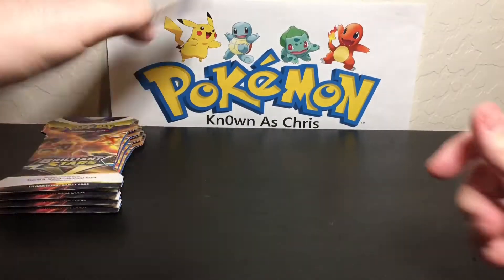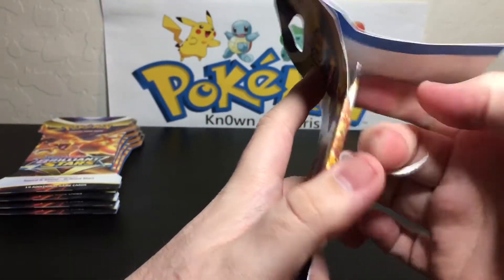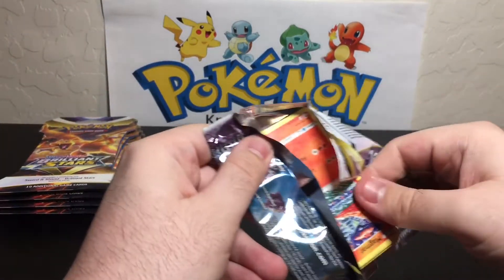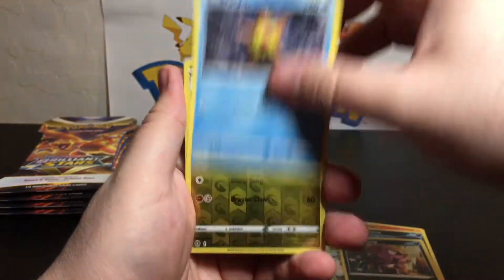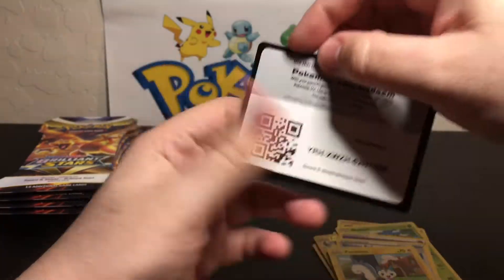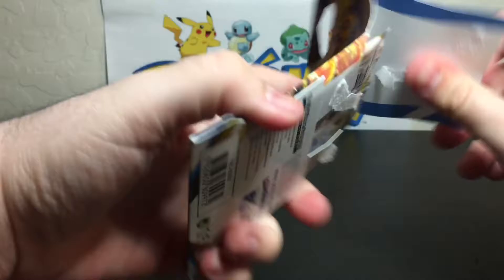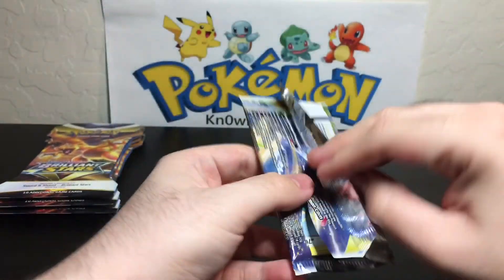Moving on to pack number five — we are halfway there and we only have one hit so far. Got ourselves another Arceus, come on Arceus, bless us with something good. Got a Magmar, Spiritomb, Burmy, Impidimp, Staryu, reverse holo, and a non-holo Muffin — and the code card. This desk is so sensitive, gets scratched up so easy. I need to buy something to put right there — this desk was expensive, well, expensive for someone who's poor like me.